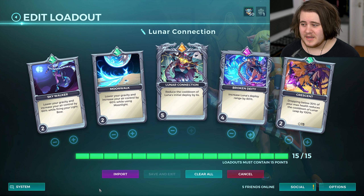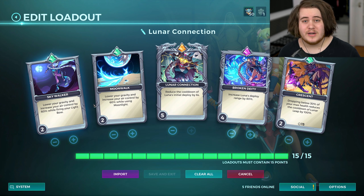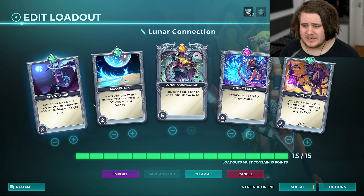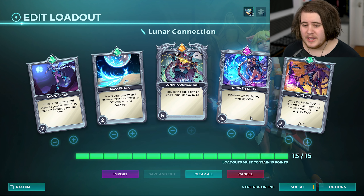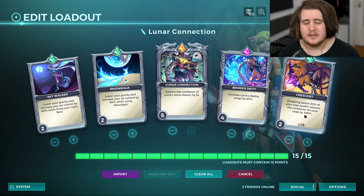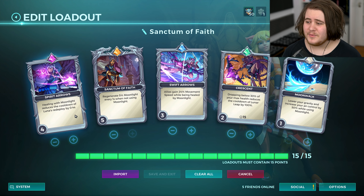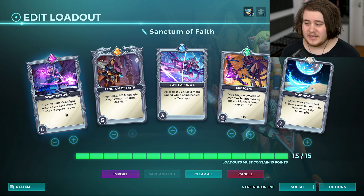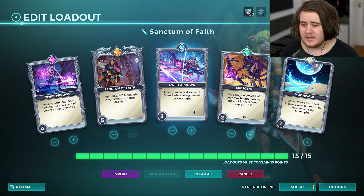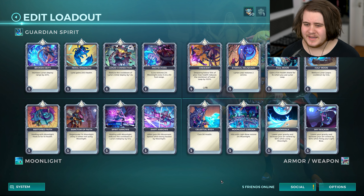I've got two different loadouts that I think might be kind of fun. This one has Skywalker and Moonwalk, which lower your gravity and increase your air control by 60% when you heal and when you're using your bow. You can't combine them though — I don't think you can actually heal and do damage at the same time. We have Luna Connection in there which reduces the cooldown of Luna's initial deploy by 6 seconds and increases the range you can deploy Luna by 80%, plus the one that resets your escape below a certain health percentage.